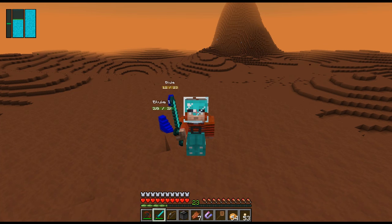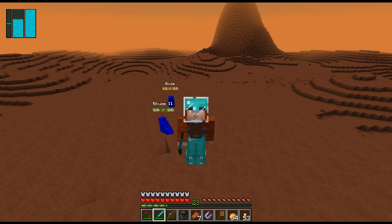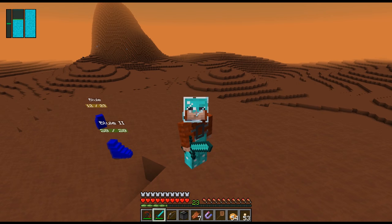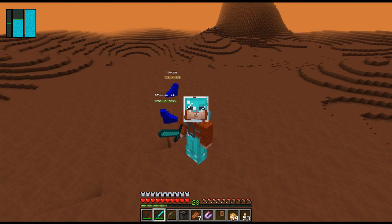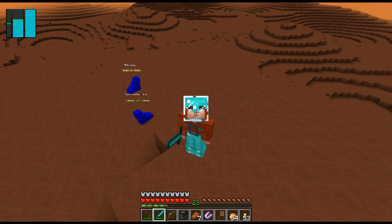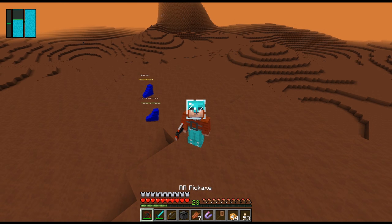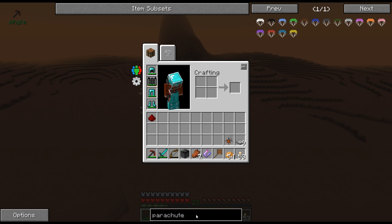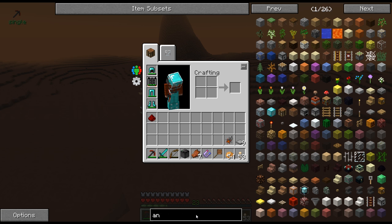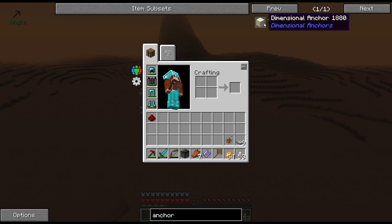Hello everybody, Targal here, and welcome back to another episode of Galactic Science. This is exactly where I had my outro last episode - I did not leave the area, nothing. I still got my two blueies with me. You guys were really awesome again in the comments and gave me a bunch of tips. The first one, and most important, is the dimensional anchor. I have no idea how I missed that one. I've used it many times before, and I could have sworn that I searched for anchor. Maybe I just searched for chunk or loader, and that's why this one didn't come up.